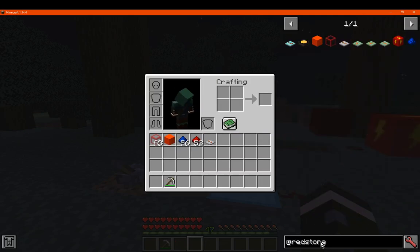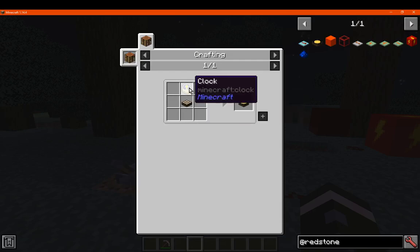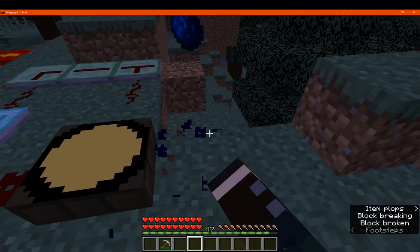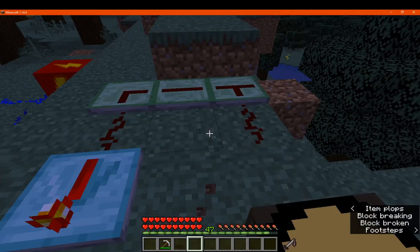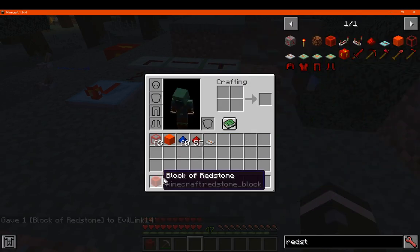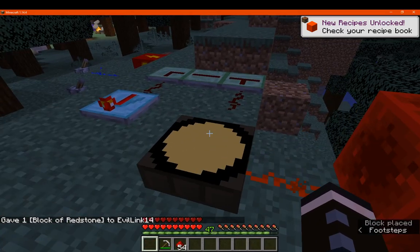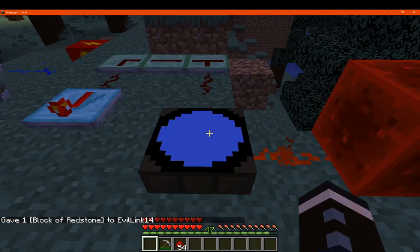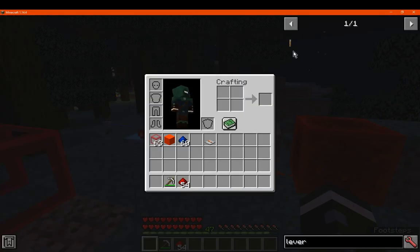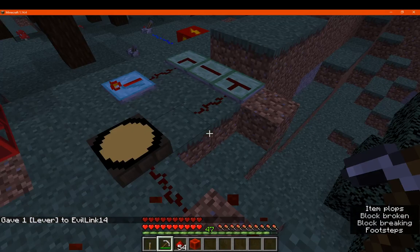Next we have the daytime sensor, which is a daylight detector and clock. We send a signal over to here. Let's get a redstone block and some redstone and do this. You can either have it for daytime or nighttime, and it's pretty much supposed to output a signal when it detects the following.